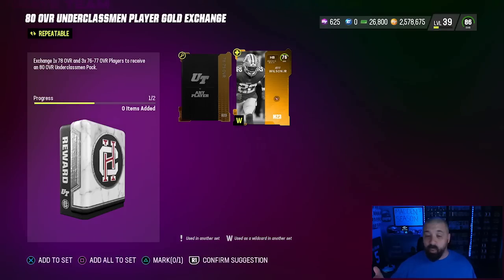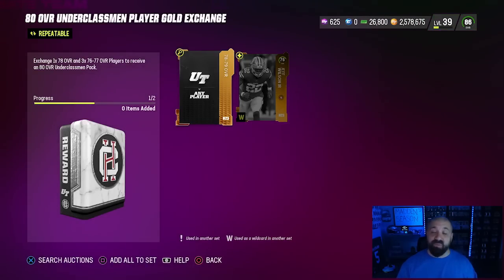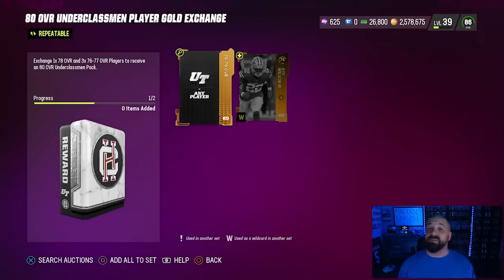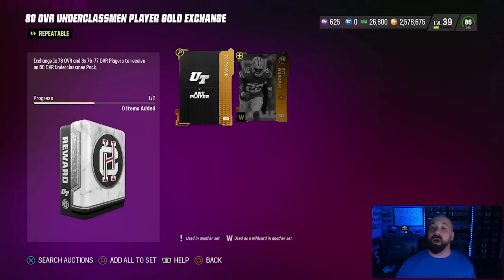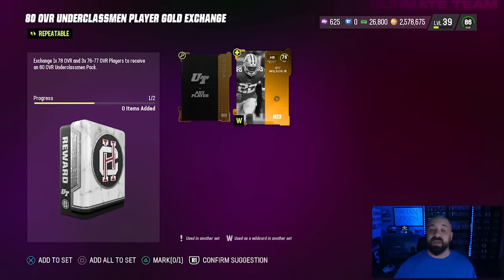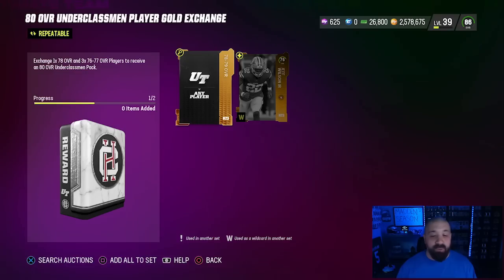You need to put one mid-tier gold (a 76 or 77) in one slot, and a 78 to 79 in the other slot — so two gold cards equals one 80 overall. Please don't go buy them because prices have escalated. This is more for clearing out gold items from your binder, or you can sell your golds since they're up in price. You do need to complete a couple of these Campus Hero sets to get certain objectives done for the free Tim Tebow, so this is a great opportunity.